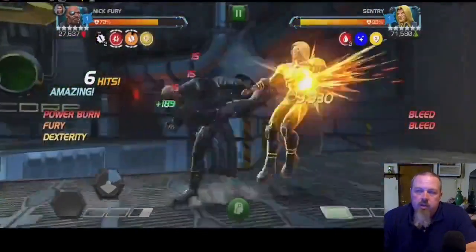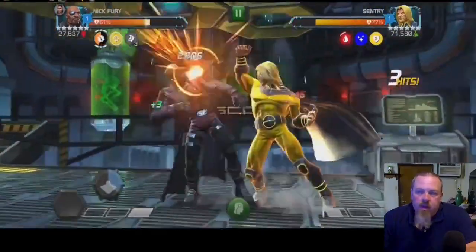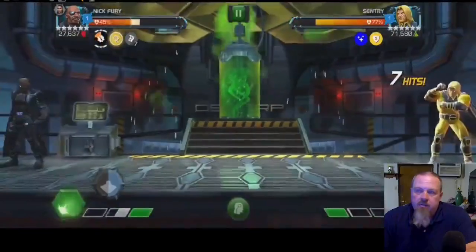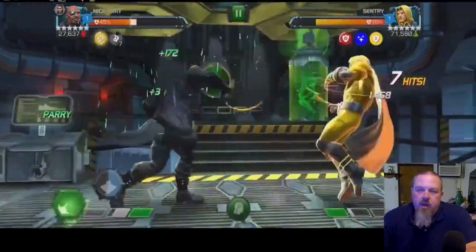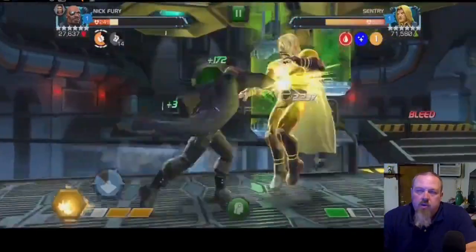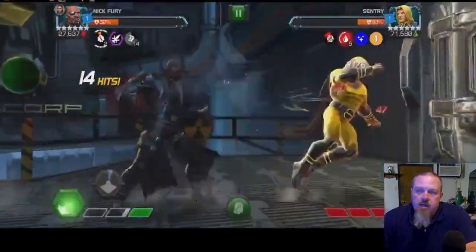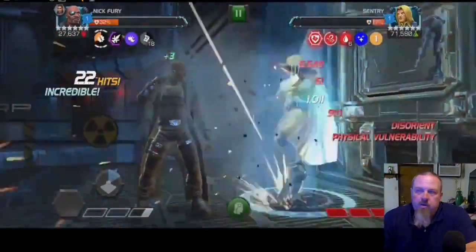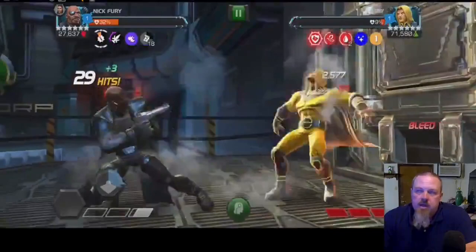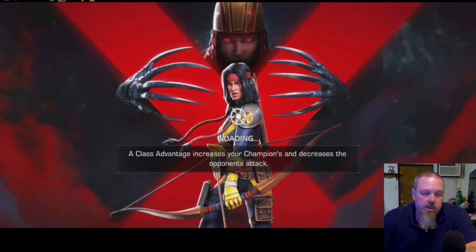Bringing Nick Fury in against Sentry — again, class advantage. Just stack the bleeds, let him get most of the way down, and he takes care of himself. Getting that stun, pulling out Valkyrie to keep him stunned, applying more bleeds and damage, and watching him go down.